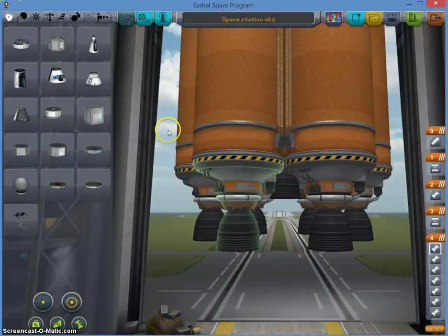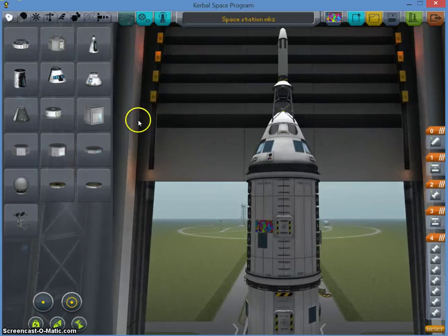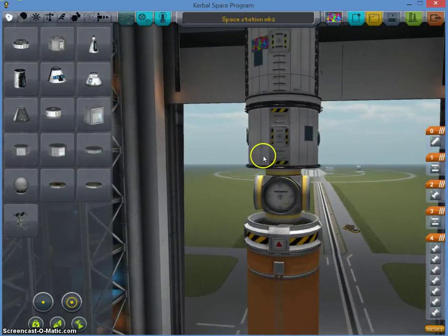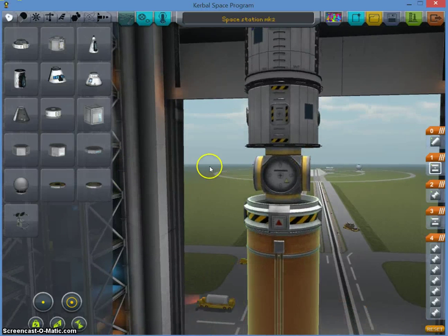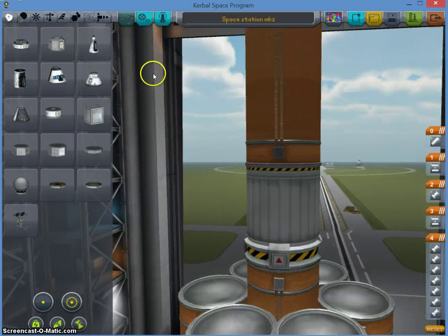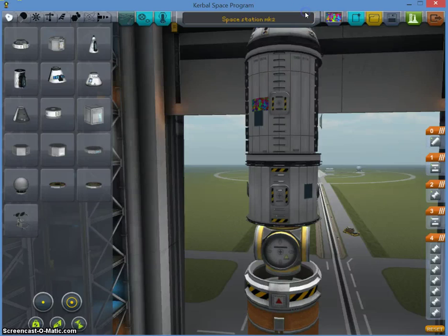Okay, so here I have built this very big rocket to get into space — it's a space station. I've noticed a few flaws after I built this: there's really no way to get back, because usually this piece I just detach, but whatever, I'll just keep it on this time. So, it's launch.